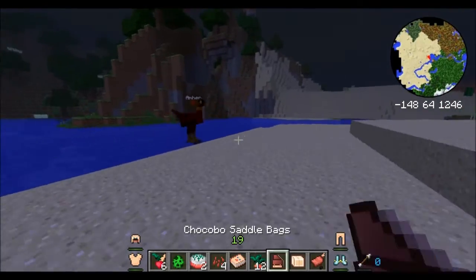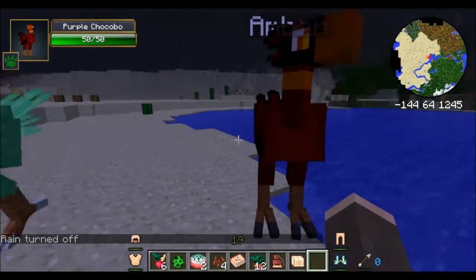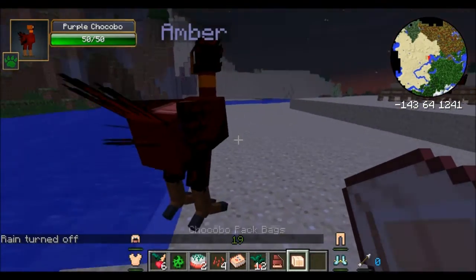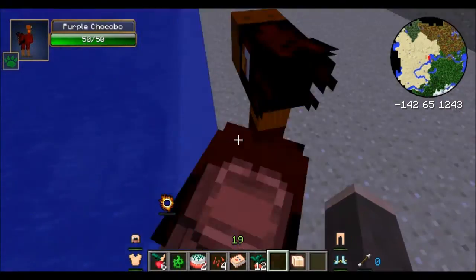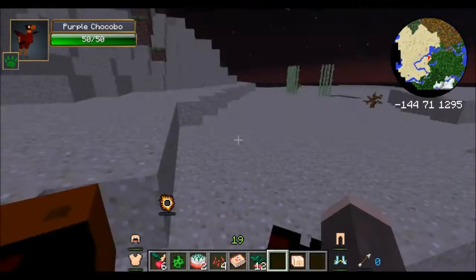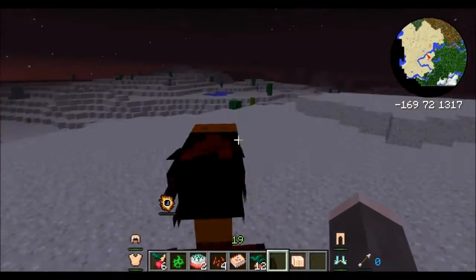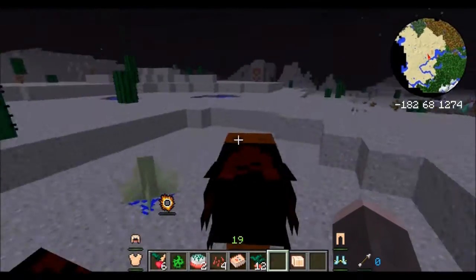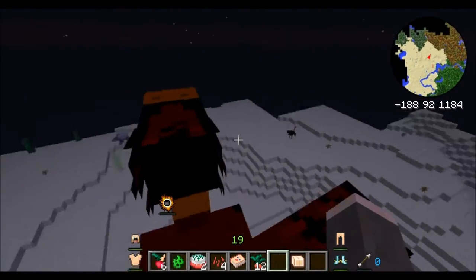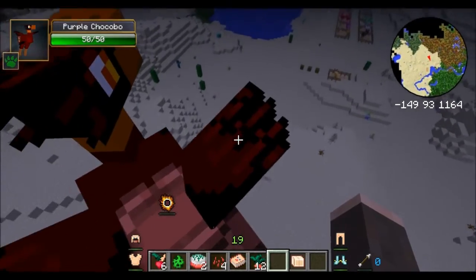We're gonna go ahead and pop a saddle on this bad boy. There's the saddle — look at that, he's got a saddle on him. Let's pop on some bags too, and now we can move along. Look how fast we're going! This guy moves pretty fast — he can go over a block pretty quickly. Spacebar lets him fly, and spacebar combined with moving forward with WASD can also make him go faster.